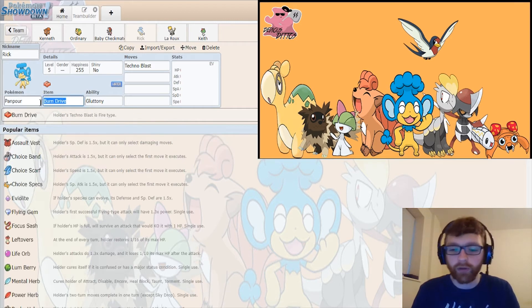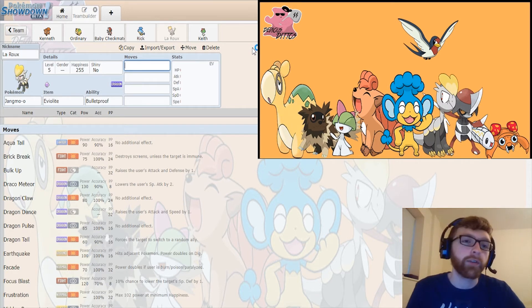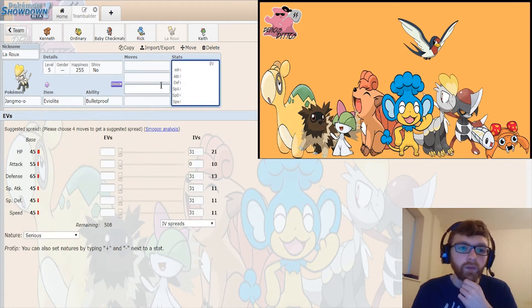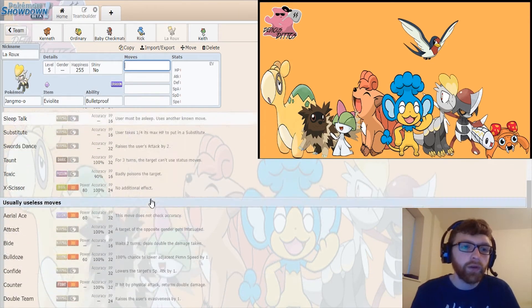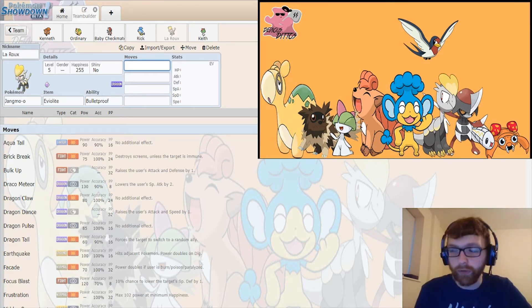Moving on, we've got our boy Larue — if you get that nickname you are a musical genius. We have Larue, our Jangmo-o — Bulletproof, but it can also be Soundproof or Overcoat. Dragon and Fighting type. Jangmo-o is our other Eviolite user because it has the best defensive stats. Dragon Dance set is always nice — Dragon Dance, Aqua Tail, Brick Break, Earthquake, Iron Head, Low Kick, Outrage. Jangmo-o is here to be our hard-hitting Dragon. The two cores for the team need to be Steel, Dragon, Fairy — and then Water and Grass, which you'll see in later picks.